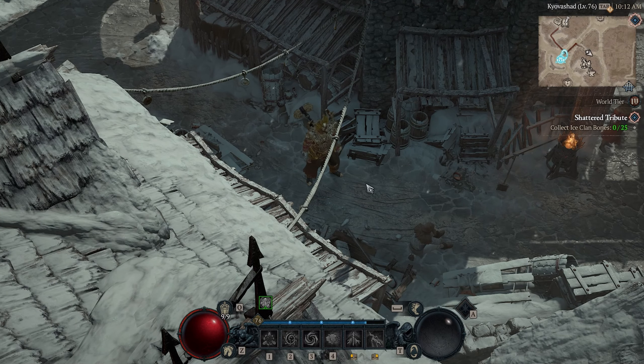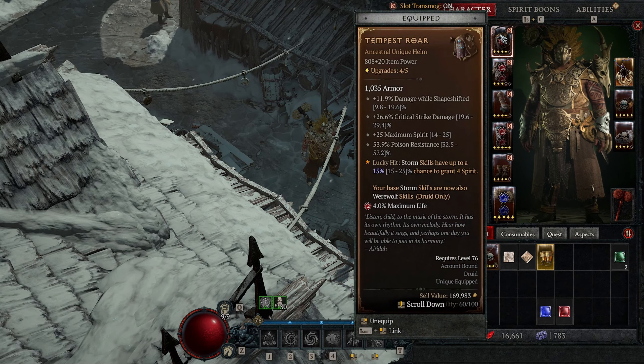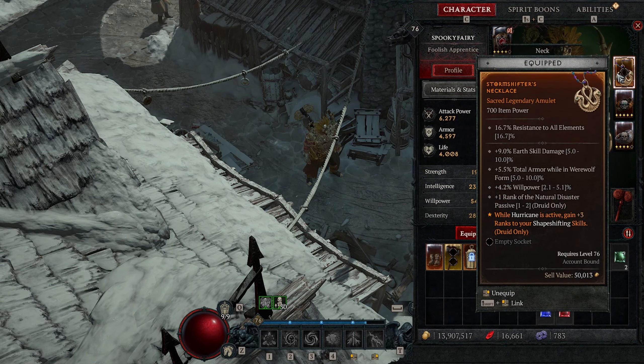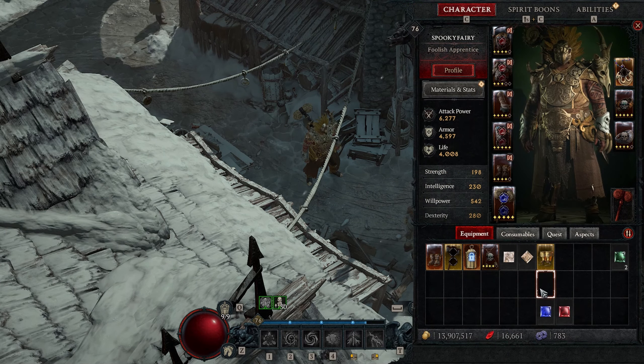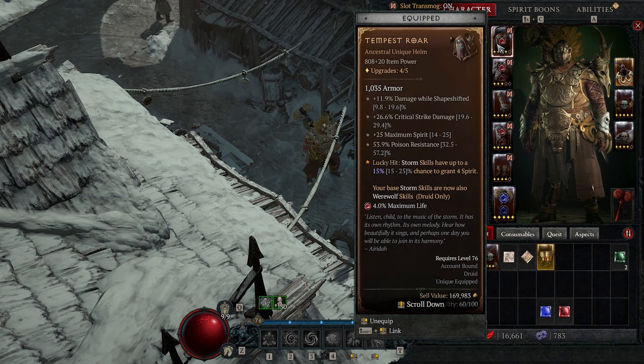Hello everybody, this video I'm showing you an update for my druid storm poison build. I got something that I didn't know actually existed, but I got it today and I'm going to explain the things I'm using and how the build is progressing — it's much much better now. I still have something I haven't imprinted yet, that's why you see something like that. This allows me to have storm skills also be werewolf skills.